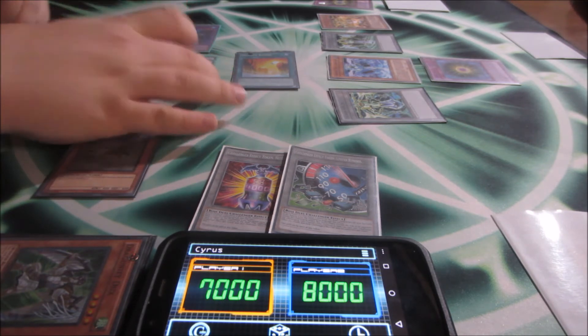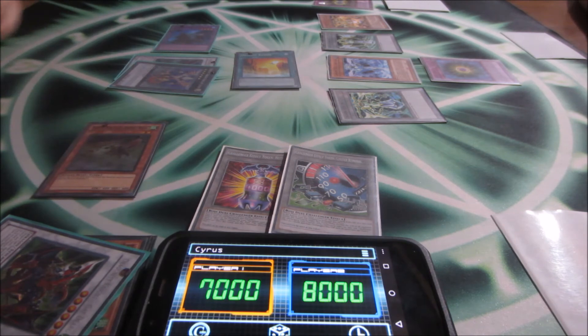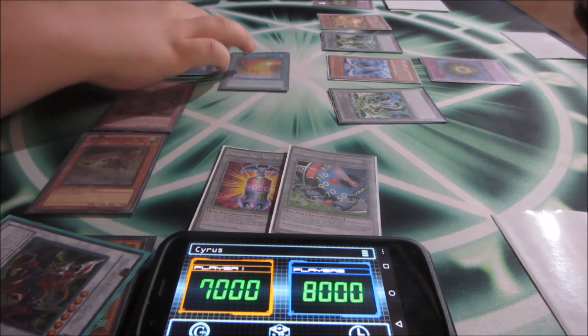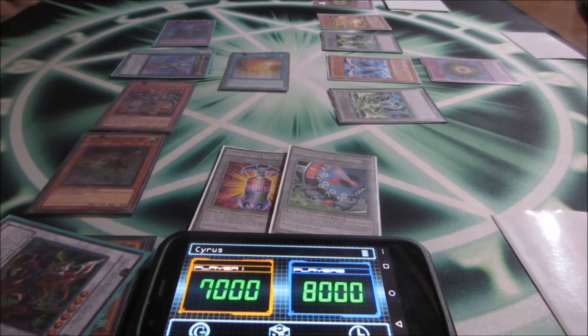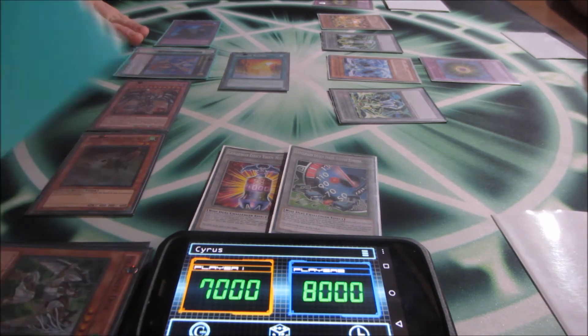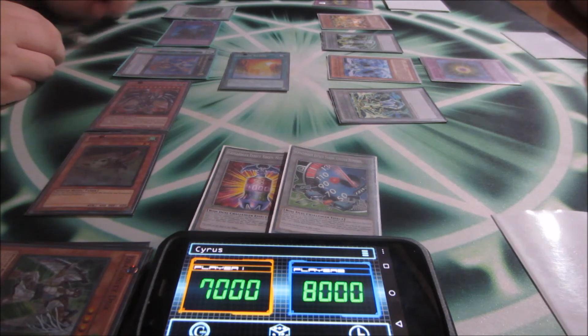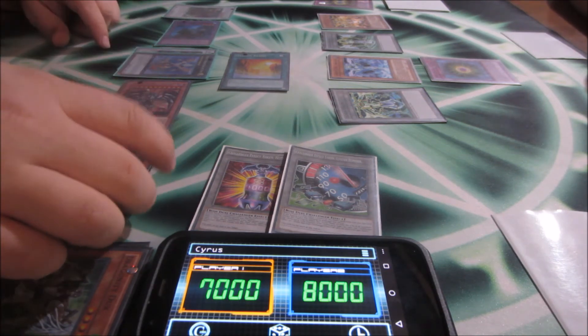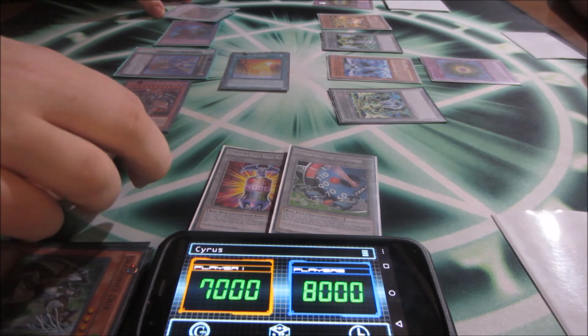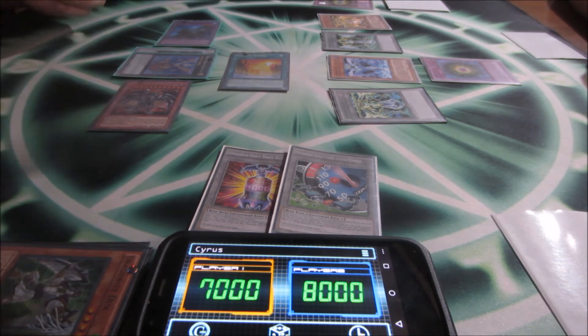Heretic Dragon King — Dragon King effect: detach, special summon Darkness Metal with zero attack and defense. This is exactly what you did in the warm-up. Darkness Metal effect for the graveyard — not yet, I'm going to synchro for eight: Gatorg and Baby Rock.